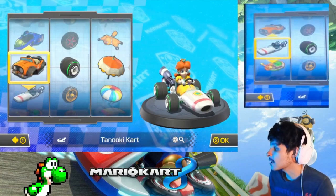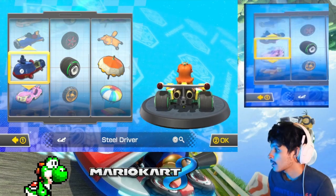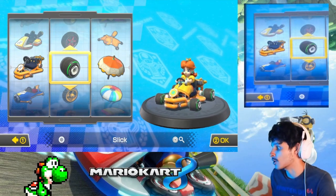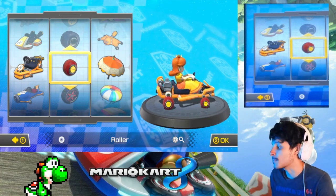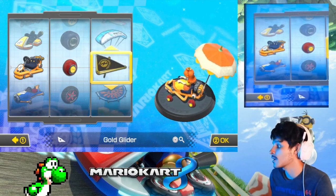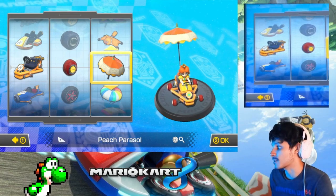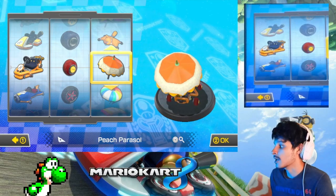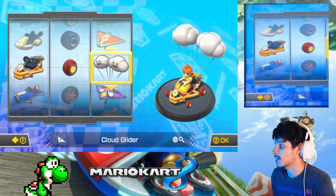Alright, and the next cup, the kart I am going to choose is... I think I'm going to go with the Pipe Frame. This is my favorite kart of all time. I want to use my favorite setup — the Pipe Frame with the rollers. And my glider for this one, we use the Parasol. By the way, if you pick a different princess like Daisy, Rosalina, or Peach — Daisy will get the orange one, and Rosalina will get the light blue one. But I'm going to go with the Cloud Glider.